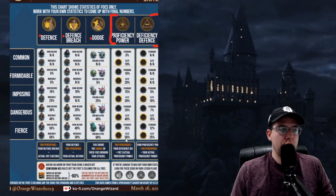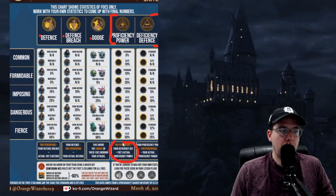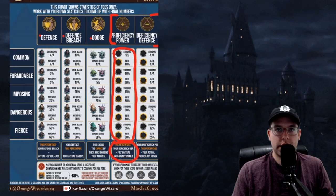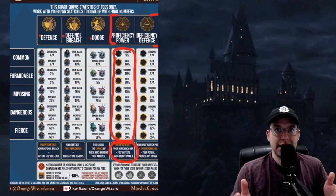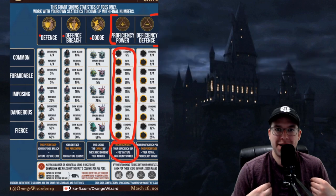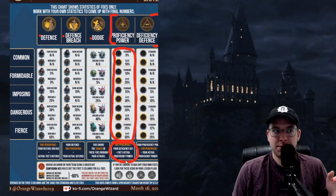The final two are proficiency power and deficiency defense, and they work in tandem — they sort of counteract each other. Your deficiency defense will be subtracted from their percentage, and that will be the foe's actual proficiency power. I'll repeat: take the percentage from any of these categories, subtract your deficiency defense from that, and that is how proficient they are against you. For example, I don't like fighting acromantulas — the confusion hex doesn't affect acromantulas or death eaters. If I fight an elite acromantula, that's my worst nightmare. Their percentage is unaffected by my cast, which means I am much, much weaker against acromantulas.